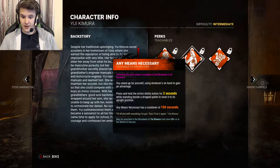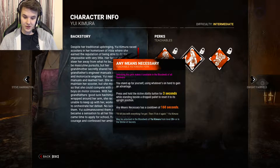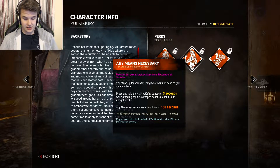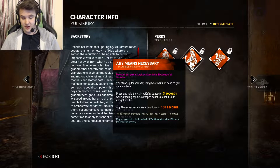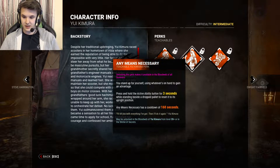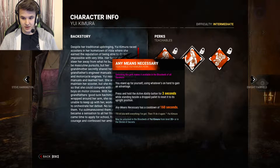Next is Any Means Necessary: press and hold the activate ability button for three seconds while standing beside a dropped pallet to reset it to its upright position. It has a cooldown of 160 seconds — almost a three-minute cooldown. But this could actually be pretty good. Imagine you drop the god pallet at the shack, the killer doesn't break it, you go back, reset it, and use it again. I could see this perk being very useful.